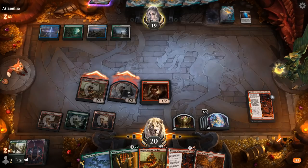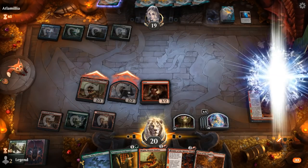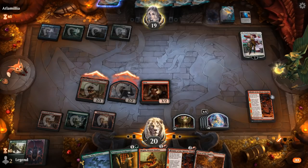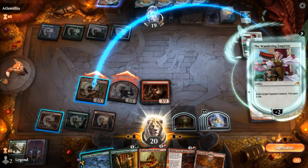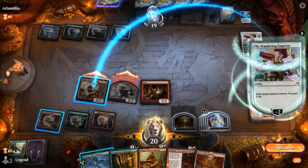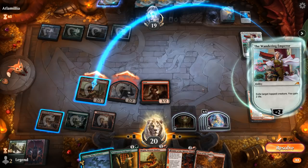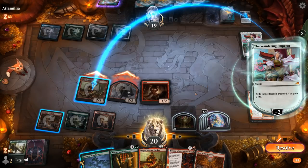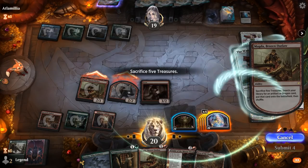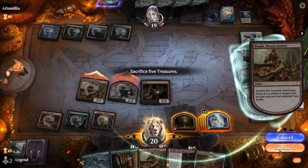We don't have to get Nexus right now — and there's a Wandering Emperor as expected. Opponent can just make a 2/2 Samurai, but they're going to exile Magda. Do I want to activate Magda now, get Maskwood Nexus, and potentially expose it to removal? There's also a chance they counter the second Magda. I guess we'll search up Nexus now — could also go for Chariot first, but then we'd struggle to get five more treasures.